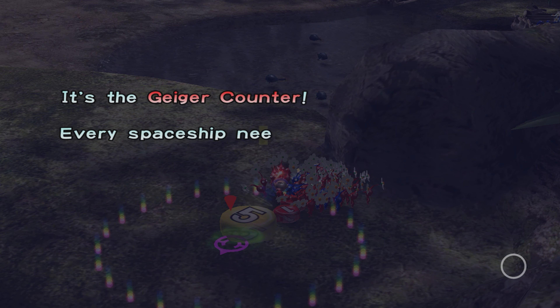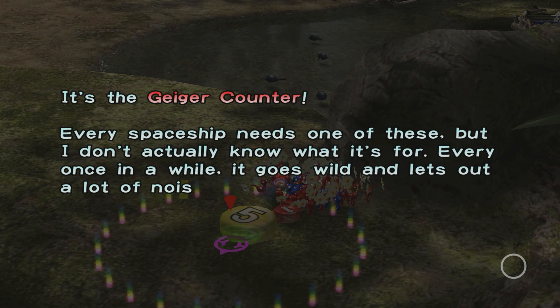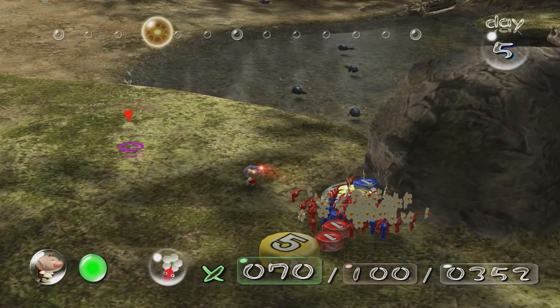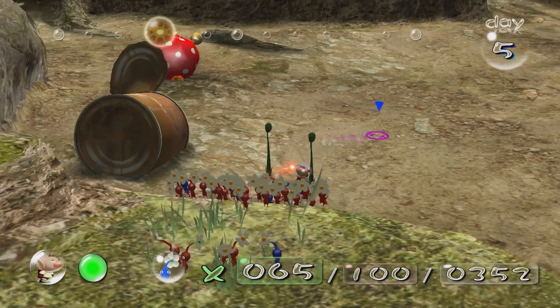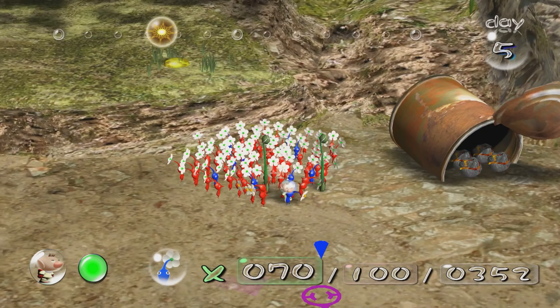It's the geiger counter — every spaceship needs one of these. I don't actually know what it's for; every once in a while it goes wild and lets out a lot of noise but I never pay much attention to it. A geiger counter measures radiation, so hopefully Olimar's wise to that. I'm not going to carry it back just yet. There's another iridescent flint beetle; I usually don't bother with them, they're harmless.